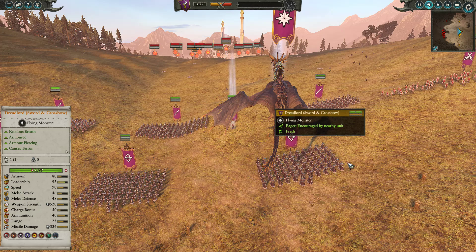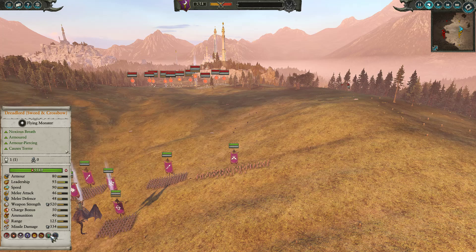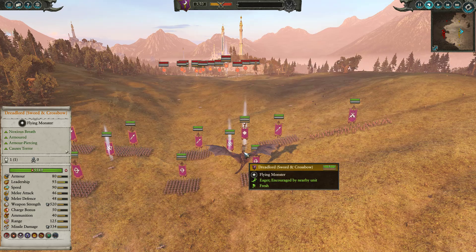For my lord, I did bring a normal Dreadlord with a Sword and Crossbow. This is the cheapest variant of Dreadlord, and I did bring him on the Black Dragon. He is coming in with very few upgrades — just Noxious Breath, which is default when you get the dragon, and Volley of Dark Arrows, which gives him a decent AoE magic missile spell. He has okay stats, decent armor, fairly high weapon strength, solid missile damage, and passable melee stats. Most importantly, he can drop down on my opponent and Terror Bomb to route them.